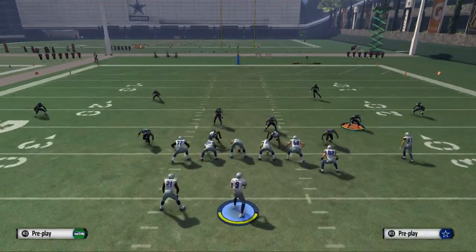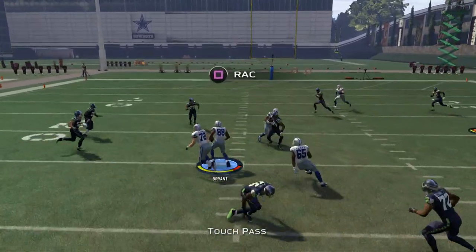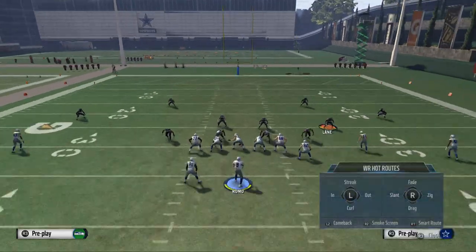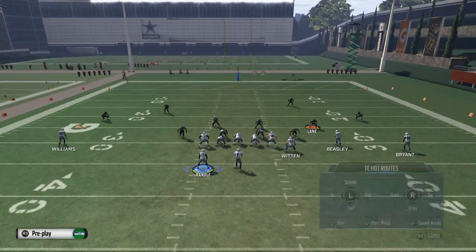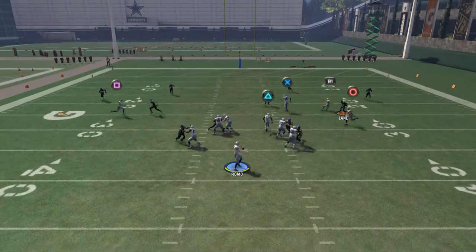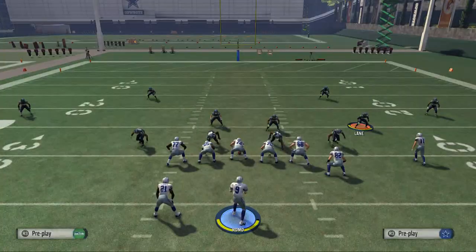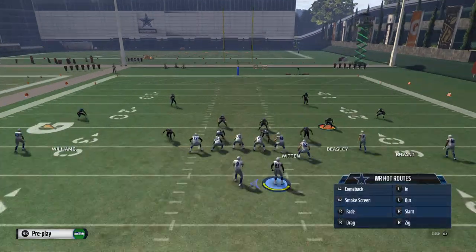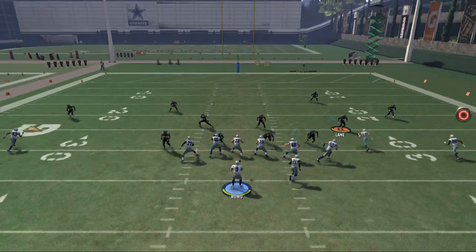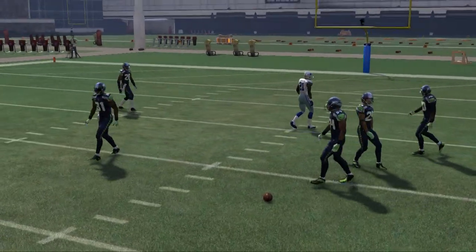One other option is to drag Dez Bryant. It's a drag-streak combo — something that's been around for years and I really like it. You streak Witten, do the drag, and bring Randall across on an option pattern. His route does a good job of beating man-to-man as well. Another option: streak Randall, bring Bryant on a drag route, and leave Witten on the flat — you still have the curl-flat read. What will normally happen is you may be able to slip it into Randall. Those are just some options to beat zone defense.